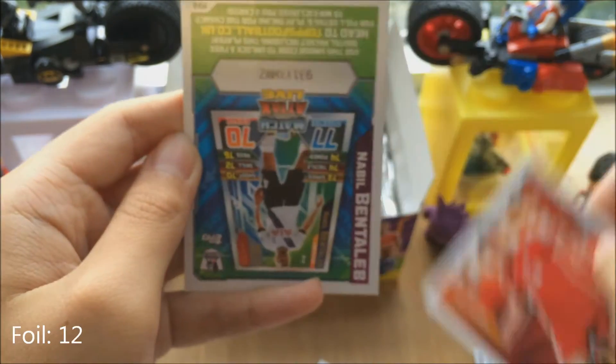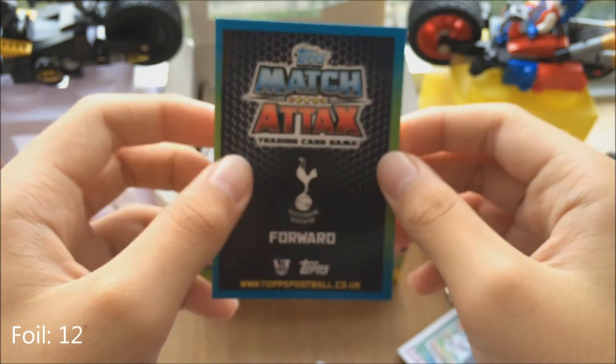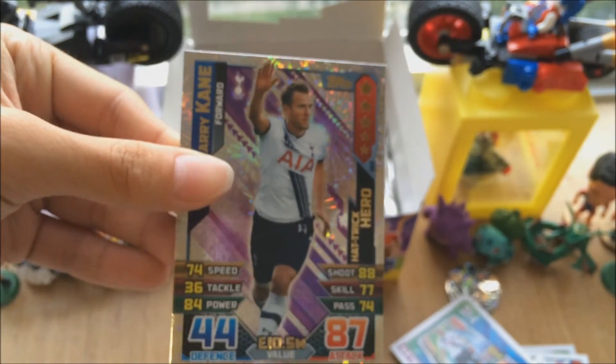Lucas Laver — I like Lucas Laver. Neville Bentaleb code card. Now we're going to see what we get from this one. Yes! Guys — Hat-trick Hero, Harry Kane! We got Hat-trick Hero Harry Kane, with Alan Shearer in the picture there. So now how many foils do we have here?